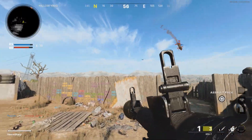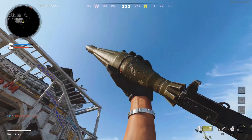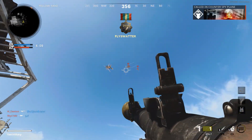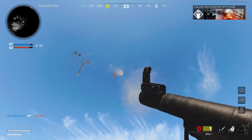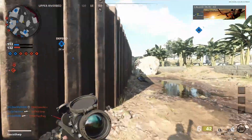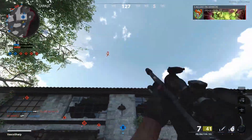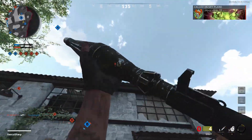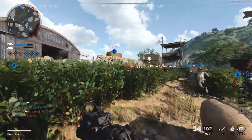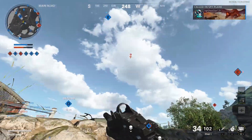This one is way more easy to get gold except for this lovely challenge where you need to destroy 25 aerial scorestreaks — meaning you need to shoot down UAVs, counter UAVs, care packages, or attack helicopters. What makes it so fun is that the RPG doesn't shoot in a straight line; it goes everywhere. So it's kind of hard to shoot down aerial scorestreaks, making this challenge very difficult. But I found a way to make your progress a little bit faster.